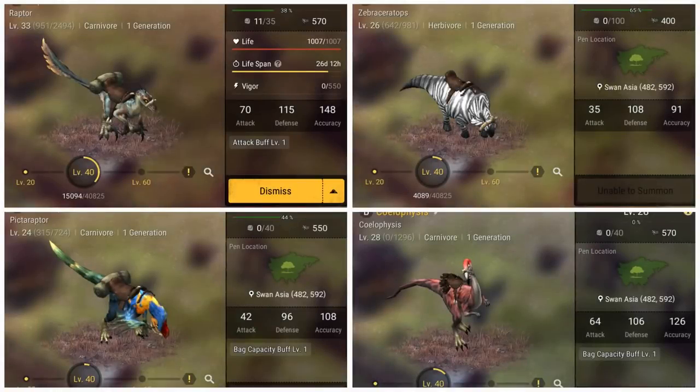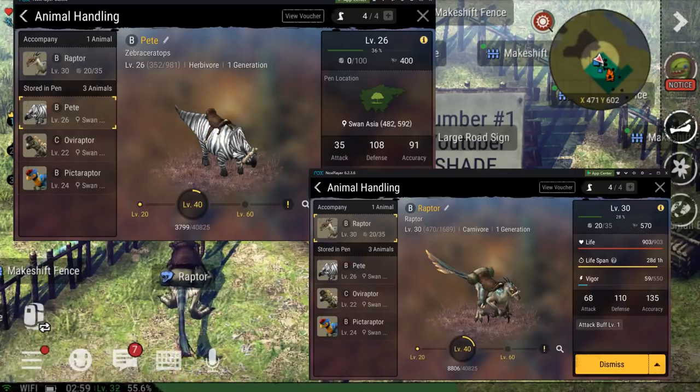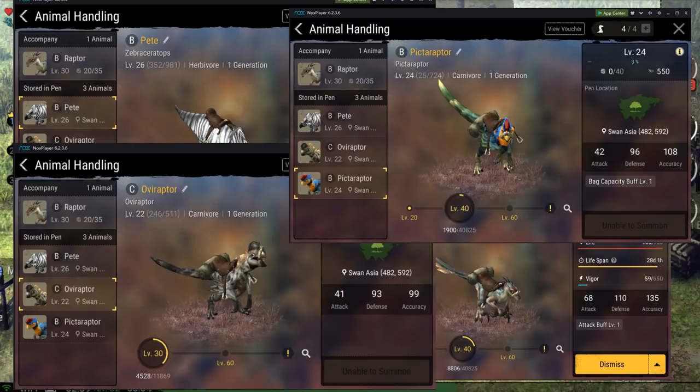Mount Rundown. For this section, I'm going to be assigning marks out of four for the different statistics — Speed, Health, and Attack — for each of the first four easy-to-come-by mounts. The mounts I'm going to cover will be the Zebraceratops, the Raptor, the Oviraptor, and the Pictaraptor.